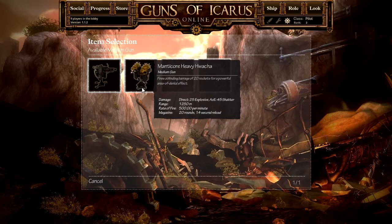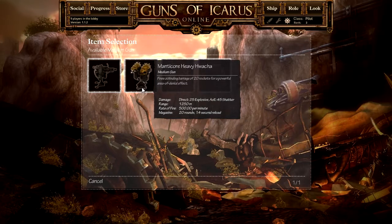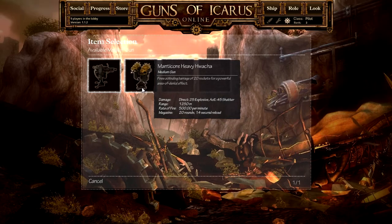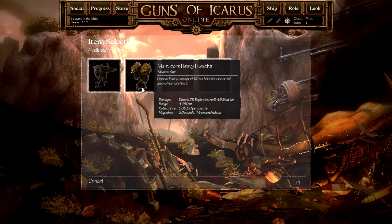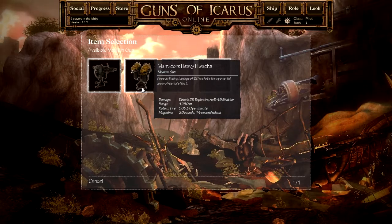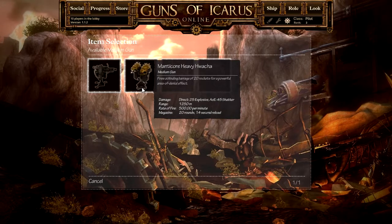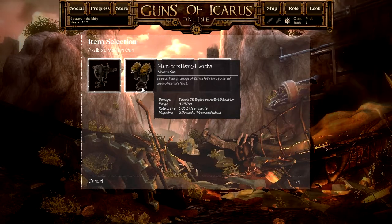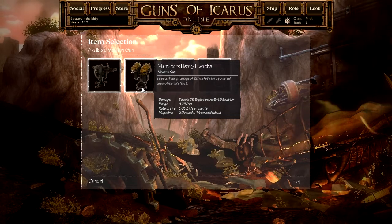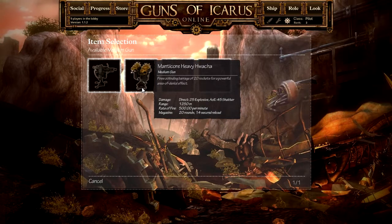Then you have the Manticore Heavy Huacha. Some players look down on the Manticore because of its widespread damage and each individual round does very little damage, but what it's supposed to be used for is what it says — powerful area of denial effect. The ships in Guns of Icarus Online, for the most part, move very predictably, and you can normally track their movement and fire ahead of them. The Manticore lets you set up a whole spread area of denial — you're forcing the ship to fly through your barrage and take even more damage. Some players don't get that and try to aim directly at the ship, and by the time your projectile hits where the ship used to be, it's already moved past and you're missing everything.